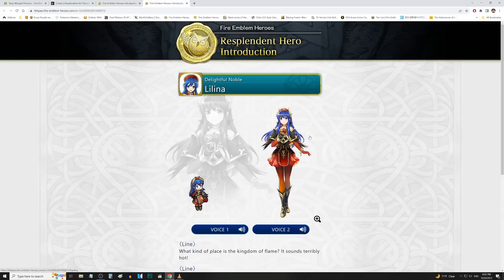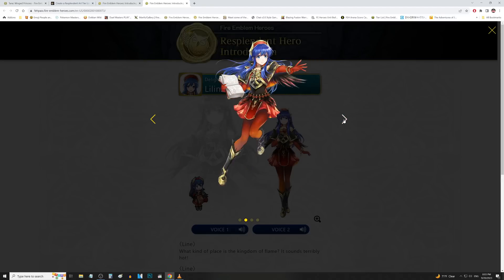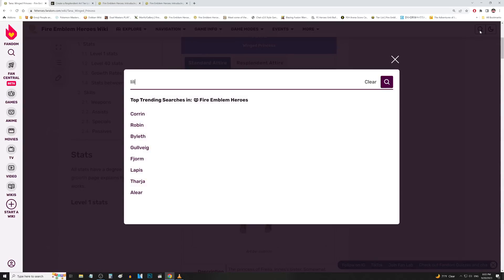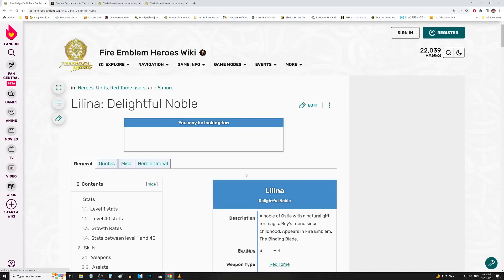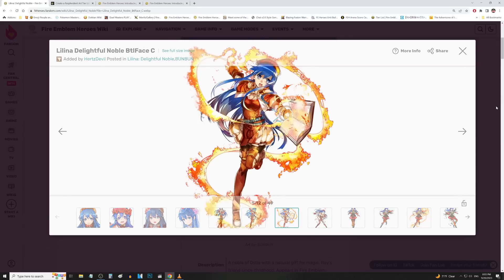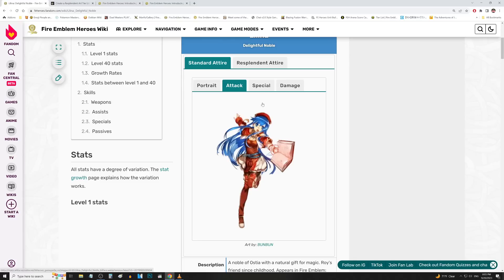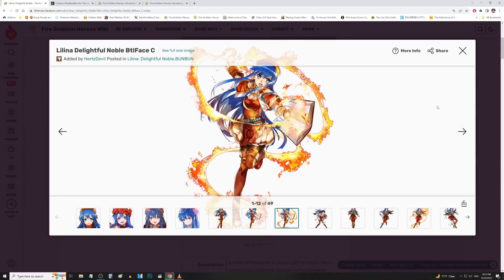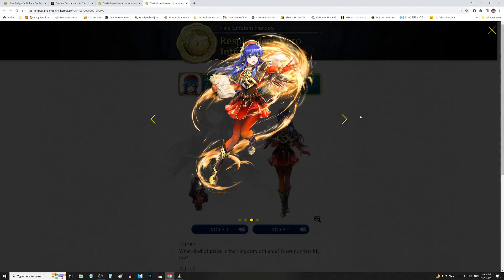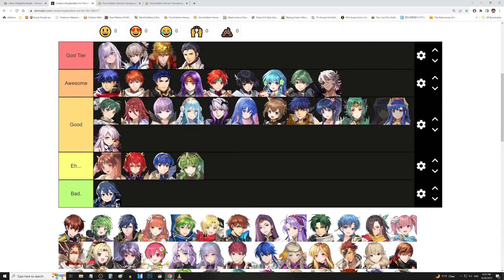We have Lilina up next. Definitely a glow-up — the face looks way better here than on the original. But I do remember thinking the original had better attacking poses. The neutral one on the Resplendent is better though — the pose looks nice and her face looks a little better, with a nice pop of fire coming out. By comparison the Resplendent looks a little more detailed and consistent, but she also looks angrier instead of being cutesy. And finally we got the injured artwork. This is probably more of a side grade — I like both the original and the new one. We'll put that in good.